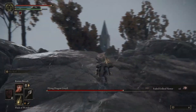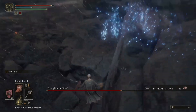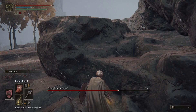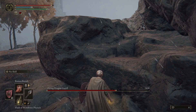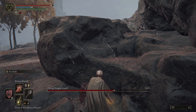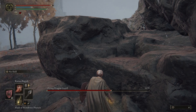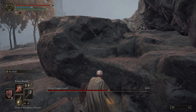First, hide behind the wall until the dragon turns around. Then when the dragon turns around, you need to go sharpish — yell Leroy Jenkins and boost towards him. I used a flask of Wondrous Physic during my run-up.